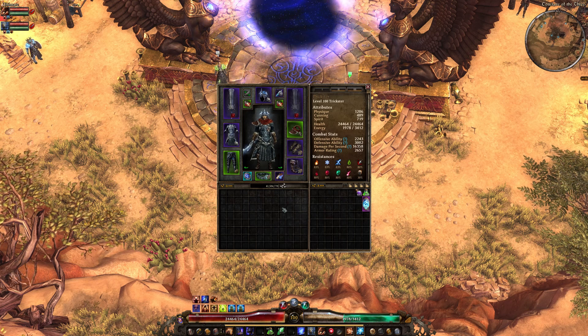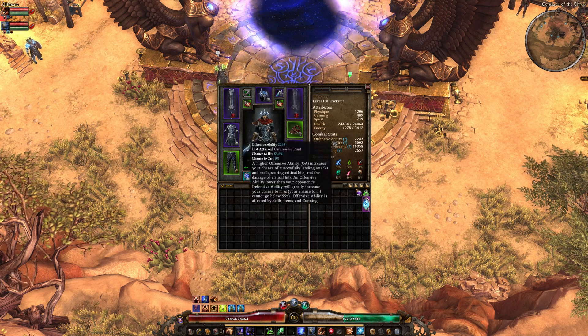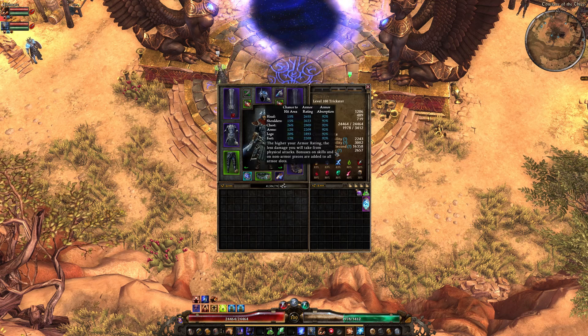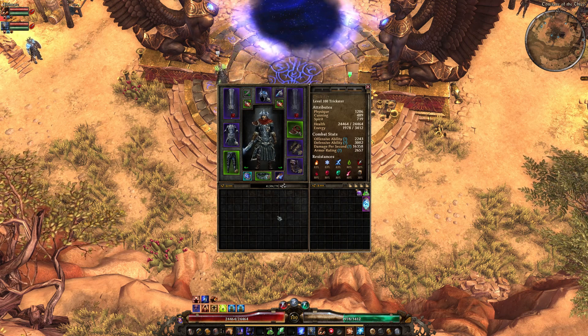I did not use any editor — I don't own an editor. It's all in-game drops on that trickster. So you're going to see the difference between this pet build and a non-pet build, and you're going to see the difference between how the non-pet build performs compared to the editor version. I hope I made that clear.